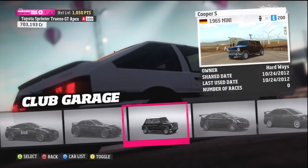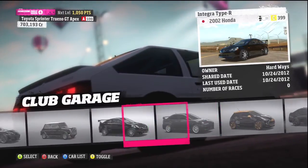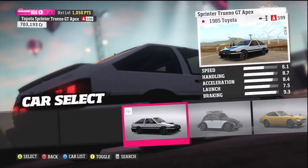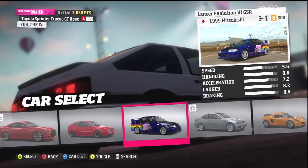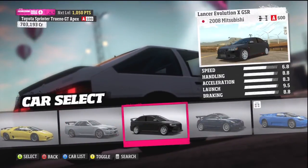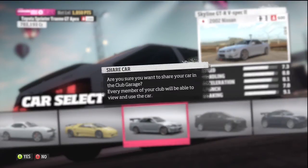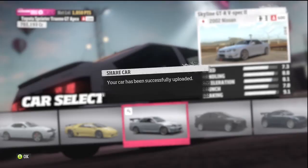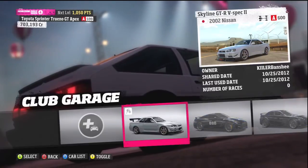Club garage is where you can drive stuff that club members have shared. Let's say I go to share a car — I really want to share my spectacular, incredible, awesome Skyline. 'Are you sure you want to share your car in the club garage?' Yes, I would love to. Now everybody in the club can use this car. It's really weird when you're both in the same car in multiplayer — didn't know we could clone them yet, but it's in the club garage now.